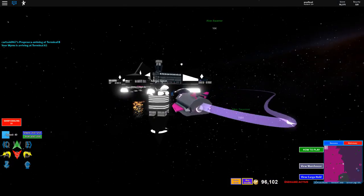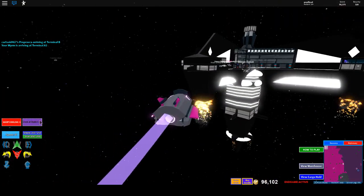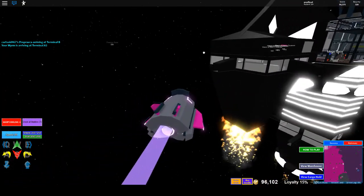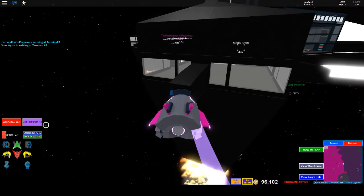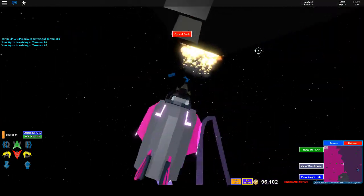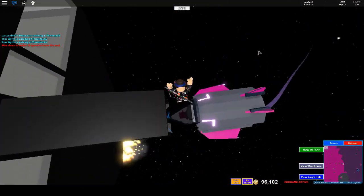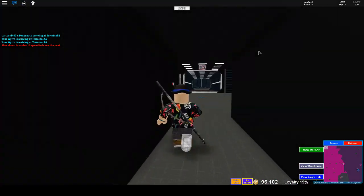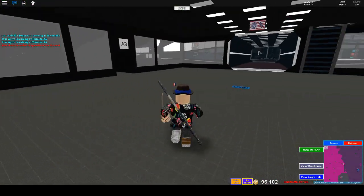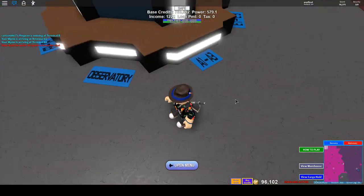When you're in docking range, there will be a purple option that says 'dock at station' that pops up. You can hit it manually, or you can press T and it just docks you. Then you can get out of your ship and go in through the little hallway — the docking bay — hit this little teleport pad, and now you're in megabase.